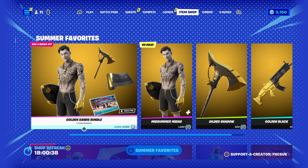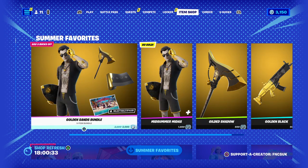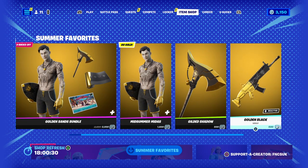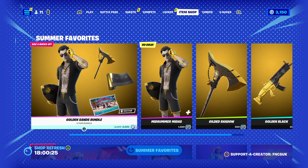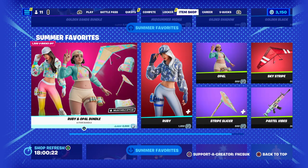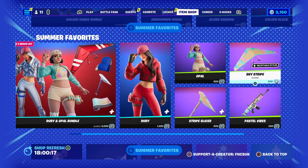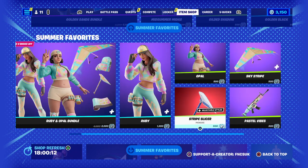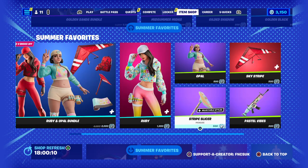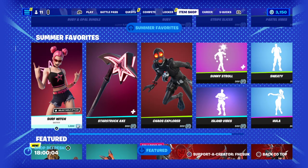On the top we have a Golden Song bundle — Midas has made a return. We've got Ruby's Loan screen wrap and pickaxe for 2000 V-Bucks. You can get them on their own for 500 for the wrap, 500 for the pickaxe, and 1600 for Midas Summer. Then we've got Opal and Ruby — made a return for 2000, Ruby for 1200, Opal for 800. The Stripe glider is 500, Pastel Vibes is 300, and Stripe Slicing with multiple styles is 500.